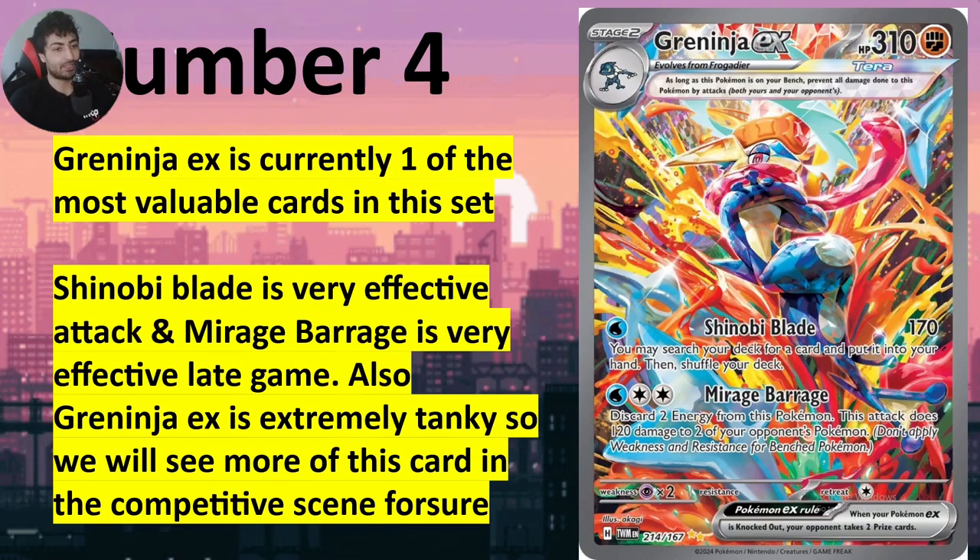Its second ability is not even bad — it's exactly like Radiant Greninja but a little bit stronger, where you discard two of its energies and it does 120 damage instead of the usual 90. So you can one-shot Barrels and basically knock out two Barrels on the back end, or a Barrel or Tatsugiri. You can win games very easily with Greninja EX.